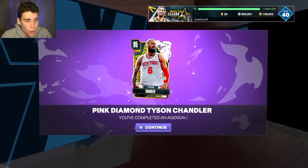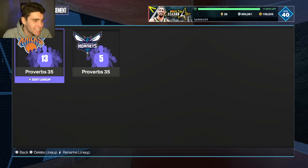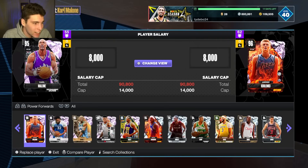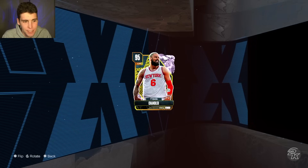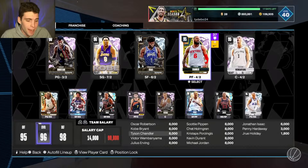It's your boy Tom back here with another video. In this video today, guys, we're gonna be doing a gameplay of the new pink diamond Tyson Chandler in NBA 2K24 MyTeam. Initially when this card got released I thought he looked good, but I've heard some great things about this card, so I have to go and test him out myself.